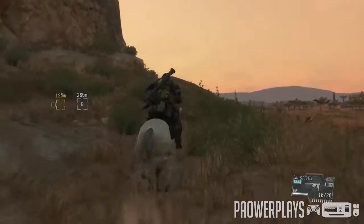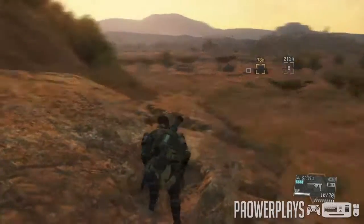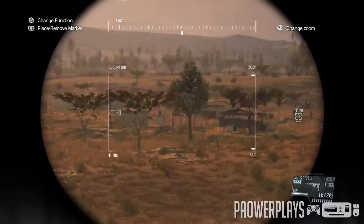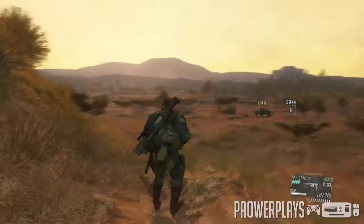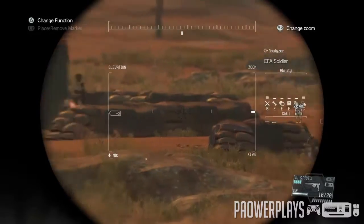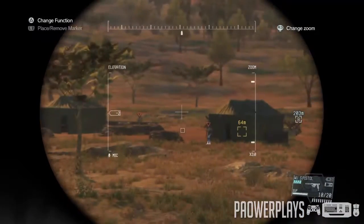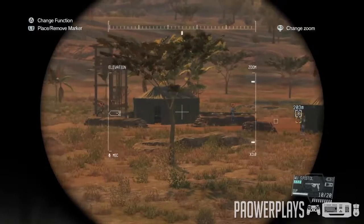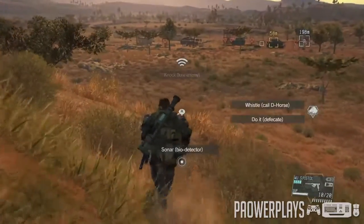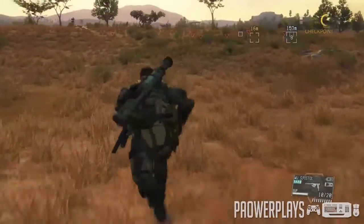Instead of heading straight to the airport, we're gonna go through the outpost first and then through the intersection a little later. I'm gonna scout these ones first — I know there are about six guys in here. I've actually done this mission before but I failed because I wasn't prepared enough. I did not expect the Skull Unit to appear, and that's why I equipped the weapons and armor earlier.